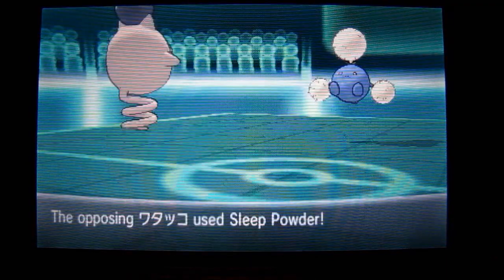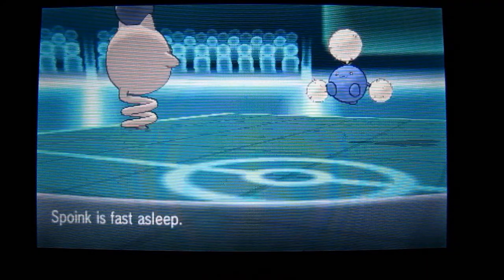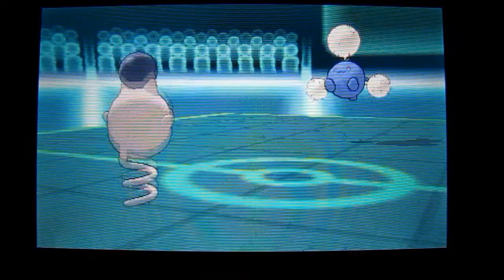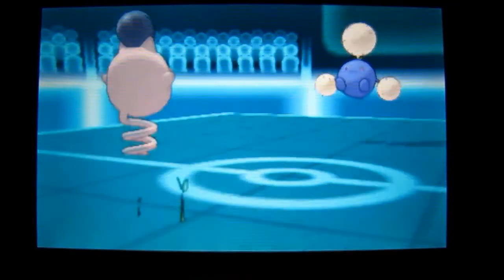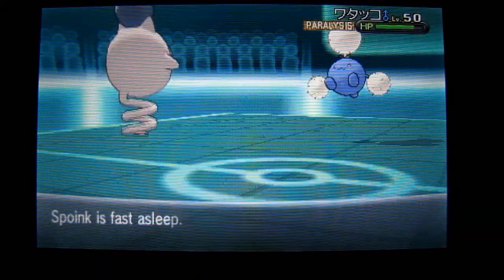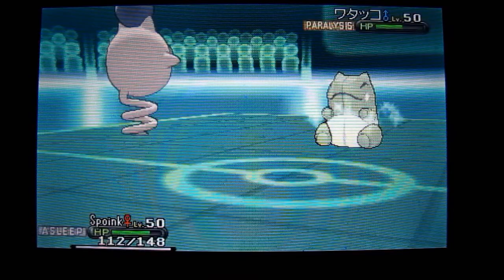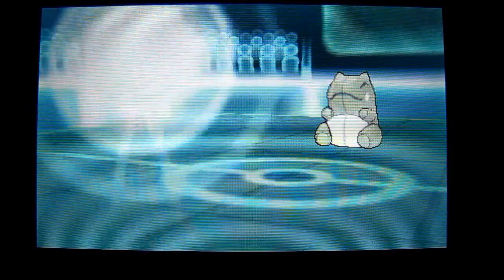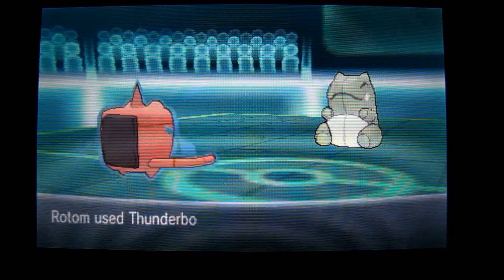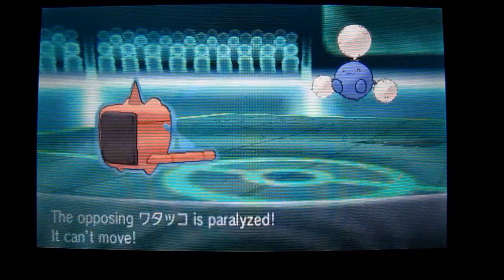Spoink comes in and the opponent sees Spoink and is wetting his pants — he goes for Sleep Powder and finally hits. Spoink is just jumping up and down; I don't even know if he's really asleep. The opponent uses Leech Seed, getting a little bit of HP every turn. I don't even know how that works because Spoink is jumping up and down. So Spoink is just getting some rest — he could probably KO this Jumpluff if he wanted to. Jumpluff uses Substitute, thinking I can't do anything while asleep. I swap in Rotom and the Parahax start working in my favor — I Thunderbolt through the substitute.